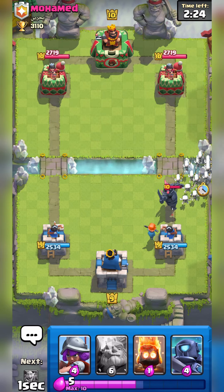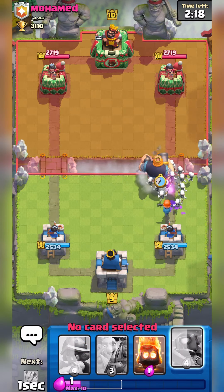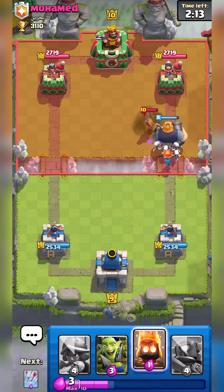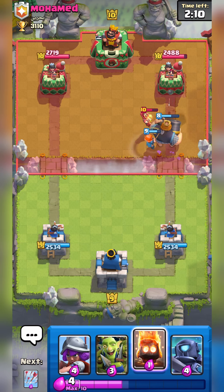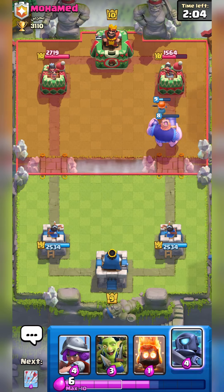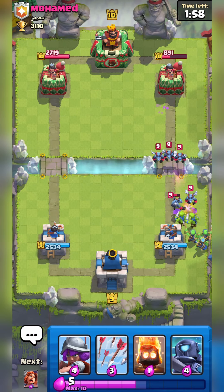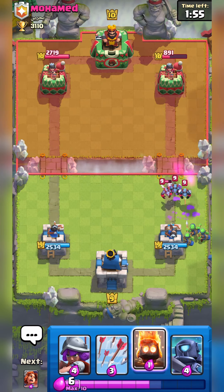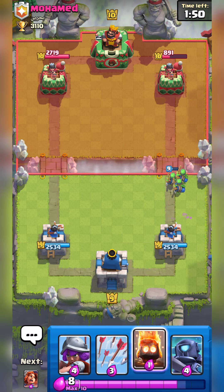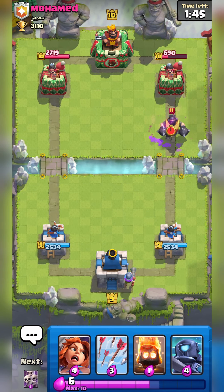Mini PEKKA is really good on defense and counter-attacks well. If you don't want both cards, I'd strongly suggest the Valkyrie for the defensive value it provides. Right now we've got a massive counter-attack going — the RG is super under-leveled but this guy is getting crushed. Most of these decks you want to play passively, build elixir advantage, and then counter-attack.